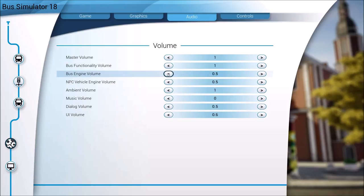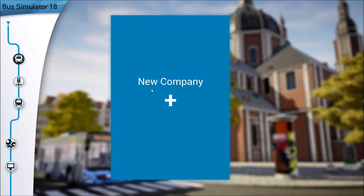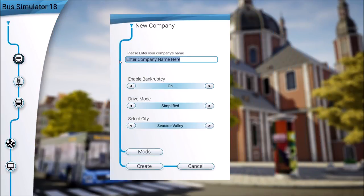I've turned down the bus engine audio to about half - it almost sounds like an electric bus because the engine isn't very loud anyway. I've also turned the music completely off as we discussed. Other than that we are ready to go, so let's get our new company started - we're going to name our new company Nipit Transportation.